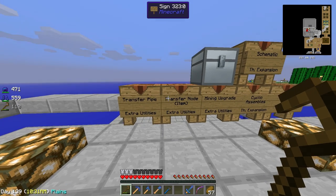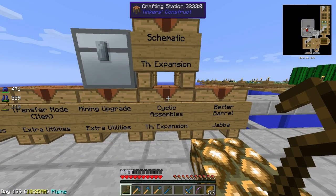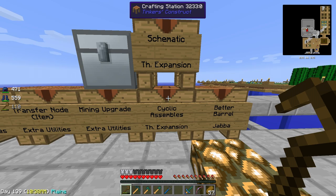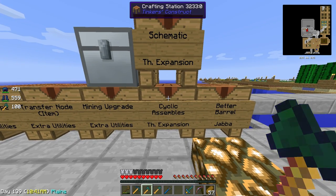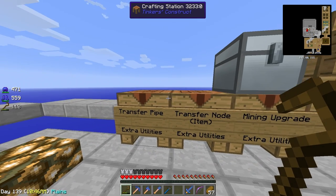So we're going to try to automate these using the Cyclic Assembler. Let's start with the other Extra Utilities items we need.